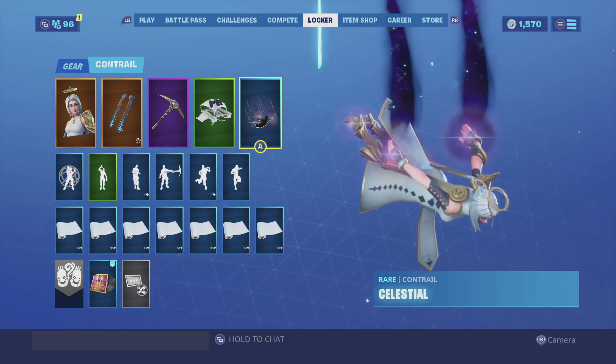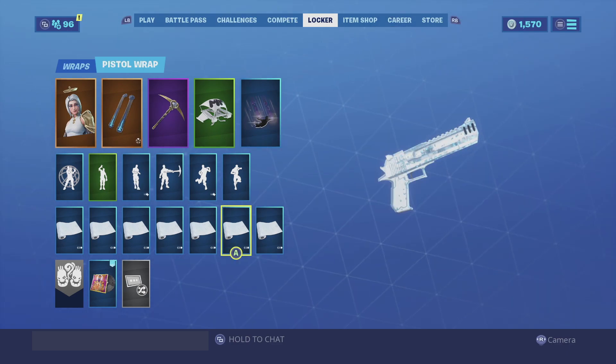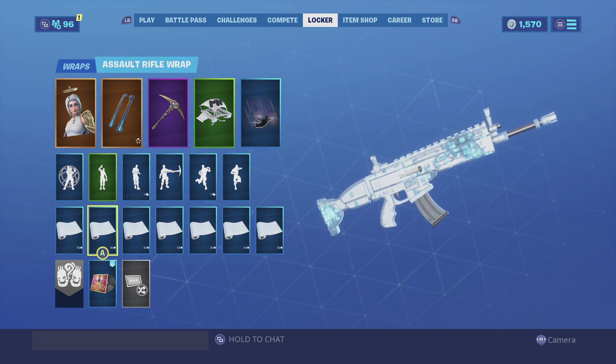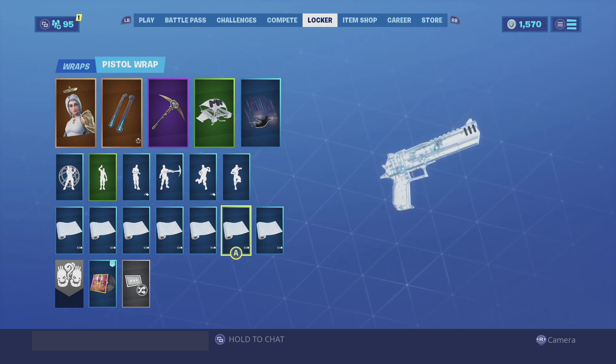For the contrail we're going to stay with the Celestial — one of my favorite contrails of all time. It looks really good with her. And for the wrap we're going with the Rational Zero. I do like the Rational Zero because it is all white and it is animated, and overall it looks really good with the skin. Enjoy the combo.